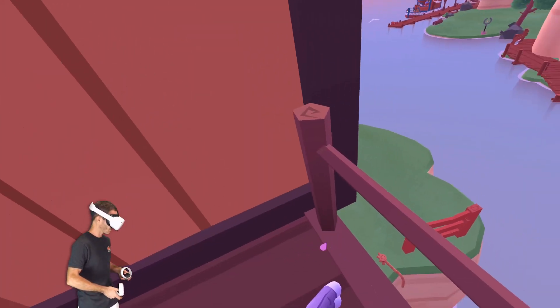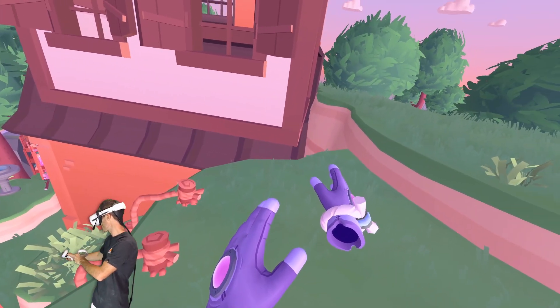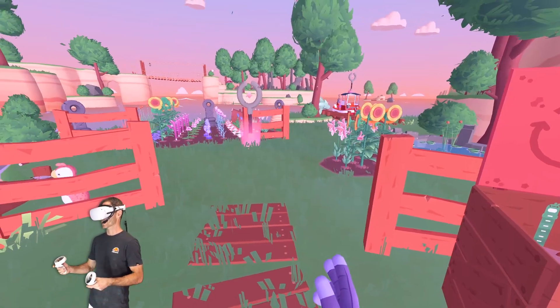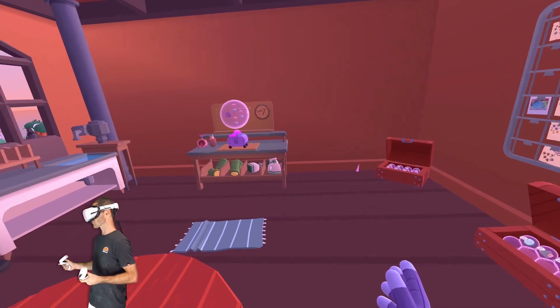I just gotta get down. I'm just gonna jump over the balcony here. Let's go down this way. I wish the little Pot Pot guy was still there, but he's disappeared. I don't know where he's gone. He might come back in an update or something like that, and we might be able to craft some more stuff. Fingers crossed.